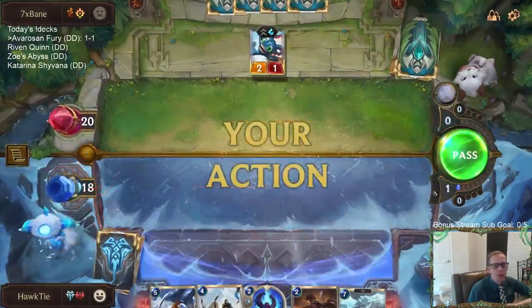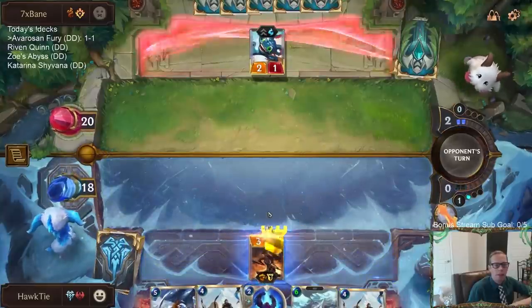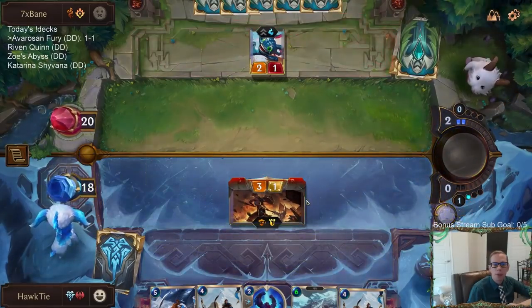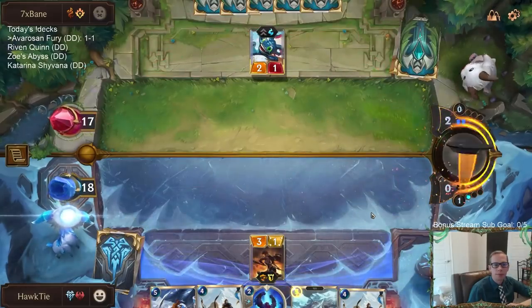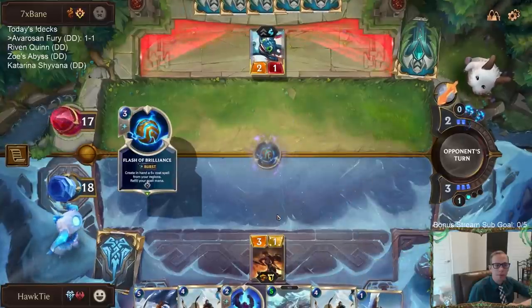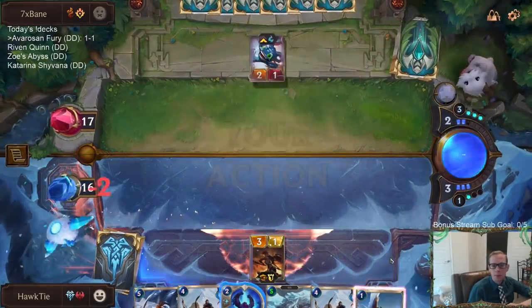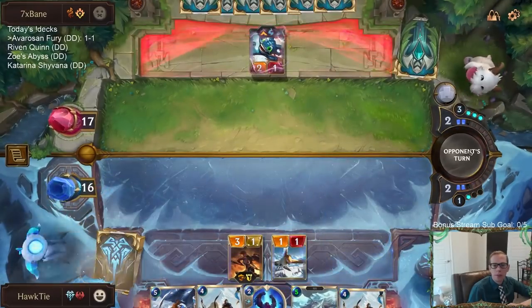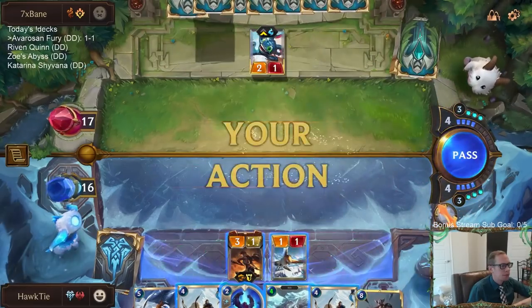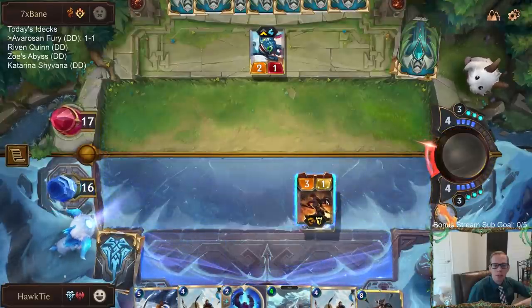You have a lot of Essence and don't know what to do with it — probably the best thing is just to hold on to it. It's not a resource you necessarily have to spend right away. We will attack. Alright, game three — Omen Hawk at least the last two games. Let's just attack right now.